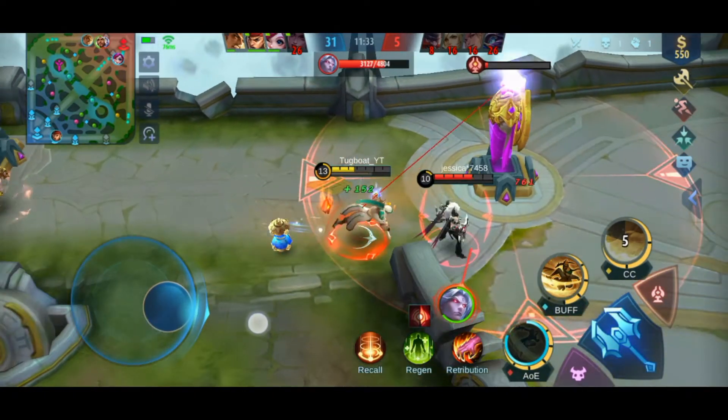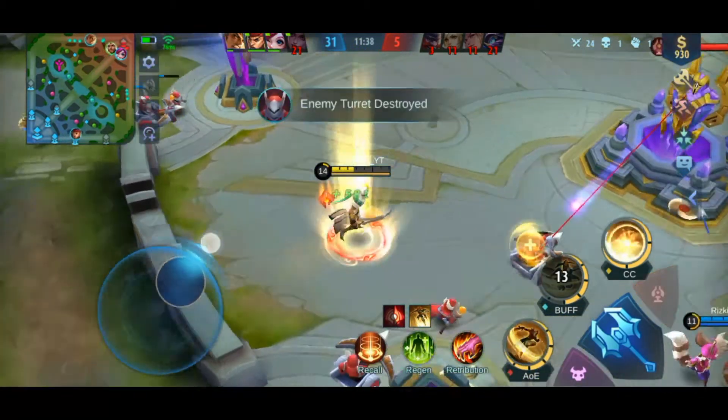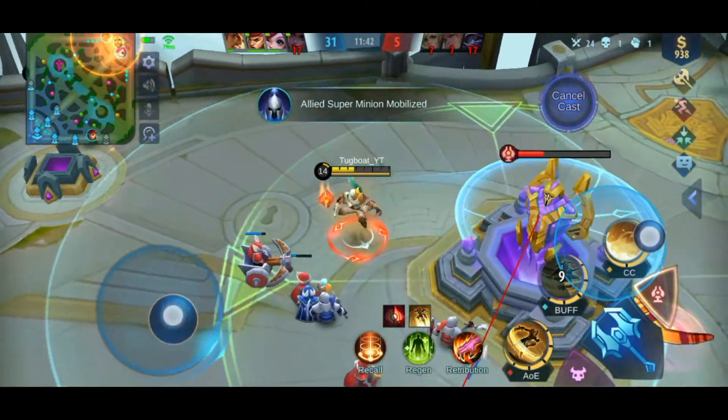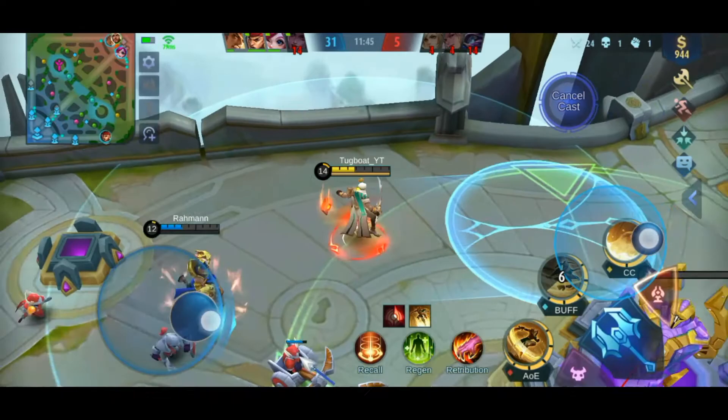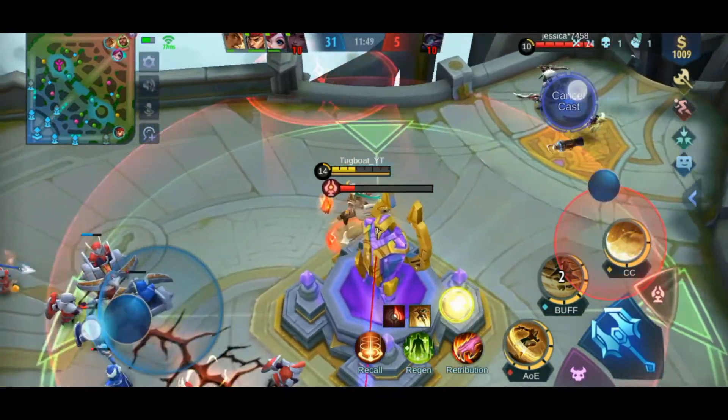I was trying to lure out Martis, but Martis was afraid of me and went to base instead. I healed really quickly to make sure I didn't die, and waited for Martis or Franco to come out, but they were both in base and not coming out.